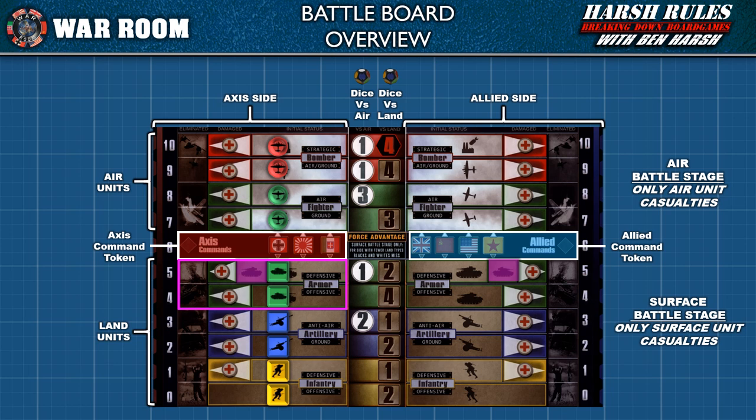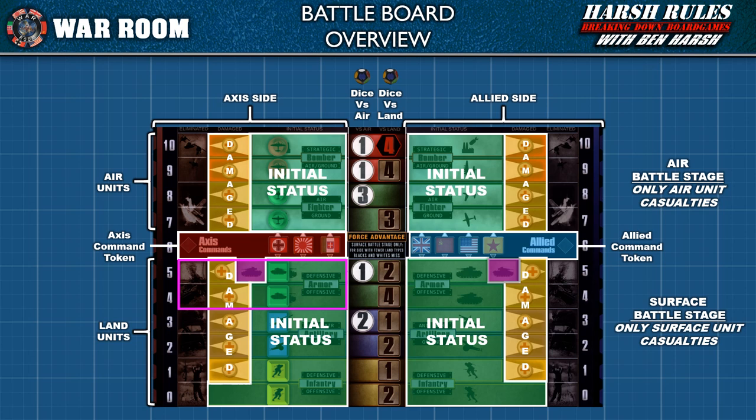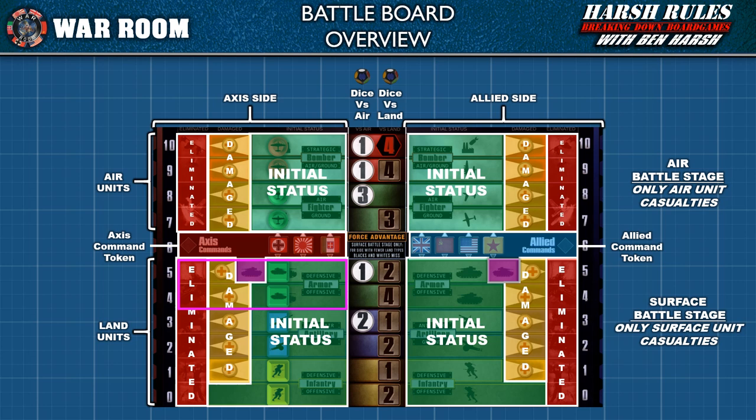In the defensive stance, the armor unit has an extra box with a tank in it. Most lanes are divided into three spaces to track health: a full-health initial status, a damaged space marked with a white triangle and cross, and a final eliminated space. The armor unit has an extra lightly damaged space, so a defensive-stance armor unit can take two hits before moving to the damaged space.